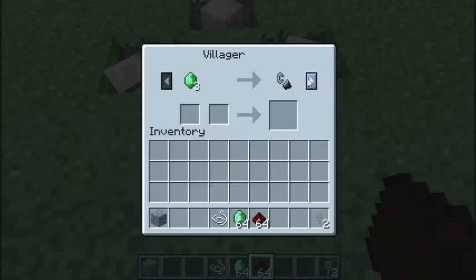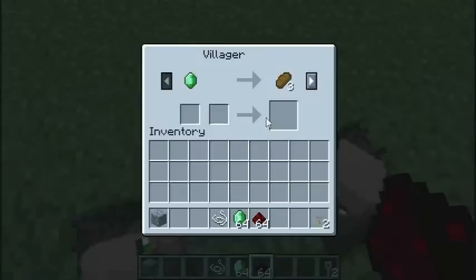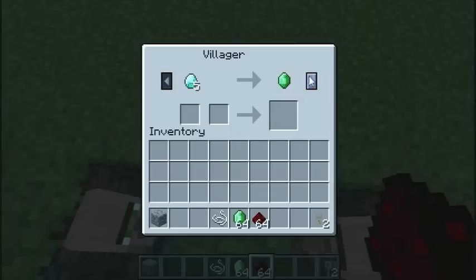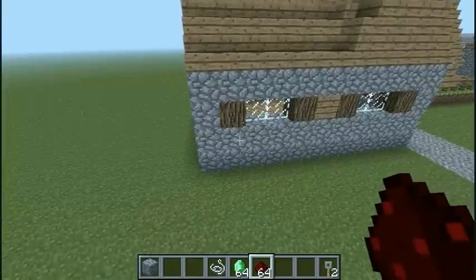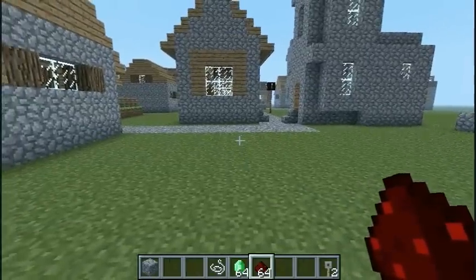There are also some new things that they are selling. The villagers do the flint, they buy cooked fish, they sell arrows. I haven't noticed anything new with these guys. I saw somewhere a librarian selling something new.